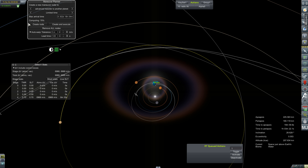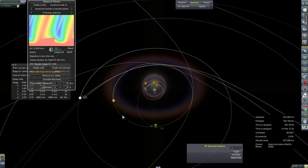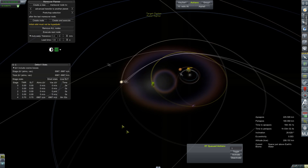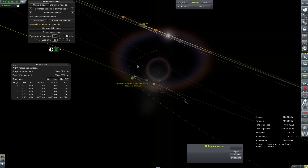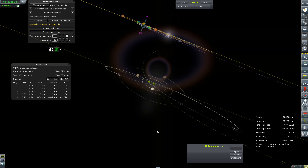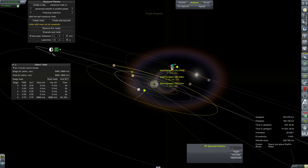Computing... there we go. Pork chop selection — lowest delta-V is 6.23 kilometers per second anytime now. Let's create that node. I did not mean to hit unset target — set as target, focus view. Yeah, we need to bring that in a whole lot closer. Europa, Io, Ganymede — set as target.